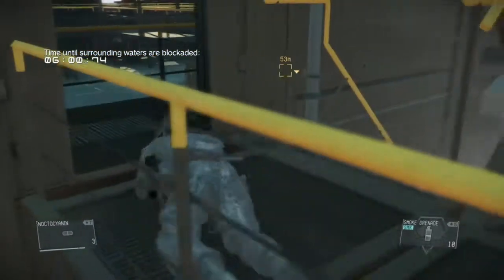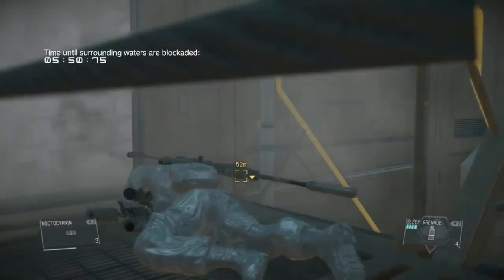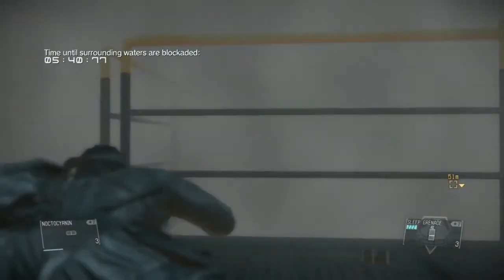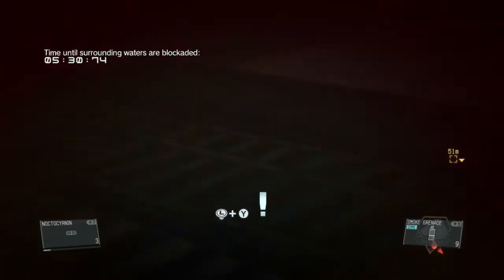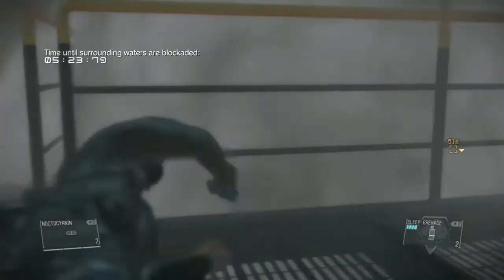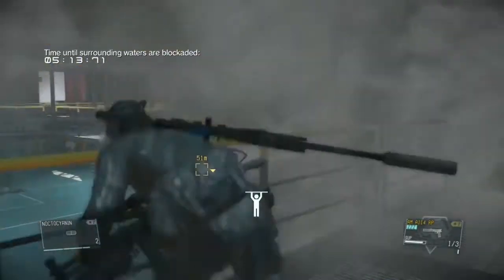Grenade! CP, this is Delta-6. I can see smoke. Delta-6, what's wrong? Come in, Delta-6! We have a situation. All units on alert. Fire chiefs, this is CP. Security cams picked up a man in trouble. Nearest unit, go investigate. CP, this is Zulu-6. I see smoke. Could be enemy activity. Over. This is CP. Understood. Titan security, stay alert. Out.